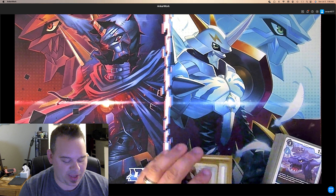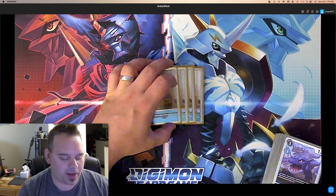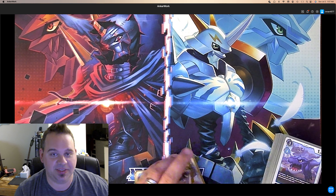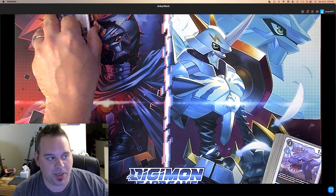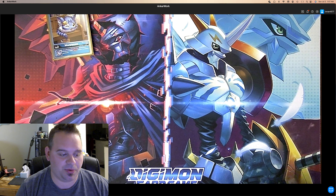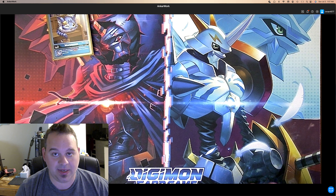We start off with 4 Wanamon baby. When attacking, if you have a tamer in play, draw 1. It's just the best egg for this deck. You always want to have a tamer on board so you get that consistency where you get your draws, which is very important in a deck that does not gain cards off of Digivolution. You need to have all the draw power you can get.